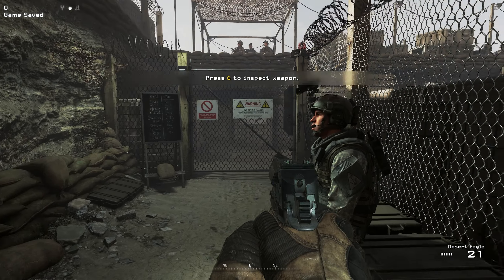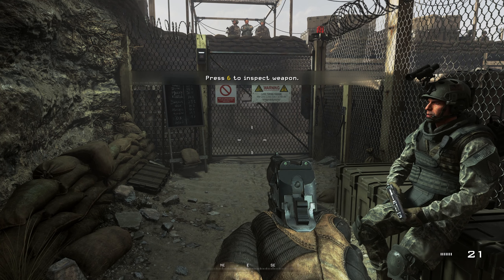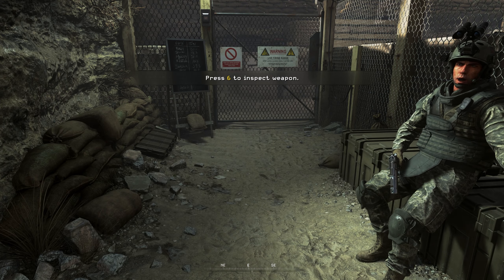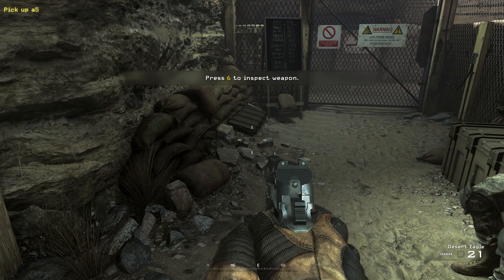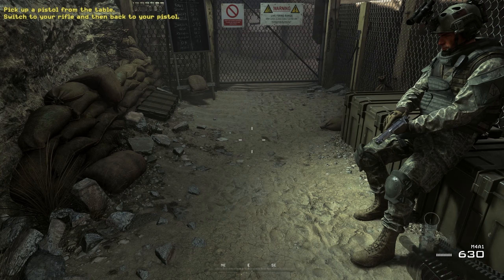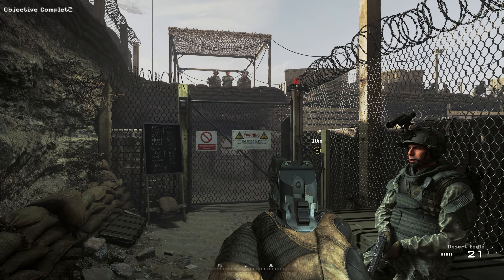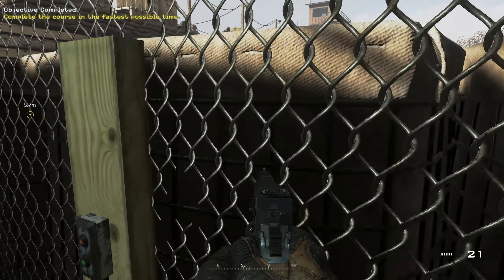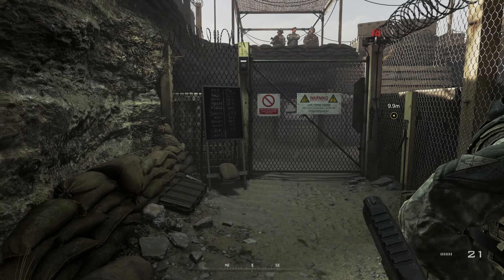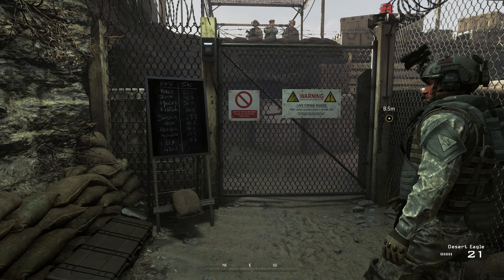Hey, Private. Welcome back to the pit. General Shepard wants to pull a shooter from our unit for a special op — anyway, he's up there in observation. So you already got your sidearm. Try switching to your rifle. Good. Now switch to your sidearm again. You see how fast that was? And remember, switching to your pistol is always faster than reloading. Smile for the cameras and don't miss — Shepard's gonna be watching. The best shooter gets to join the prima donna squad, if that's your thing.